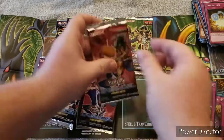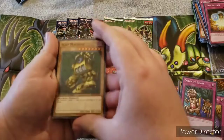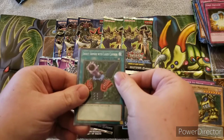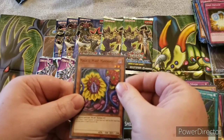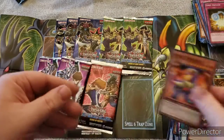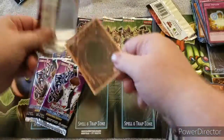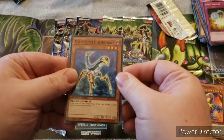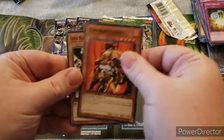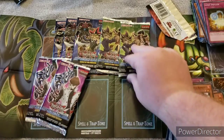Now on to the packs - I'm just going to open them in random order. We have Slot Machine, Insect Armor with Laser Cannon, Magical Plant, Magical Plant, Mandragolia, and Drag Tyrannis. Next pack: Ally of Justice Core Destroyer, Spellbinding Circle, Command Knight, and Iron Blacksmith Kotetsu. I really hope we get a holographic soon - I know they're not guaranteed but it'd be nice.